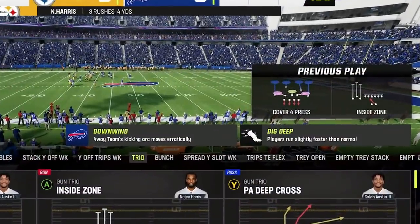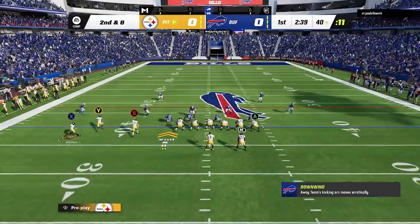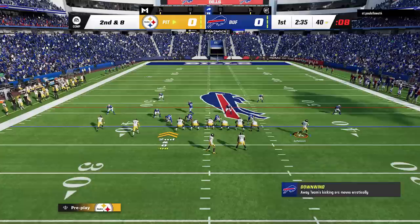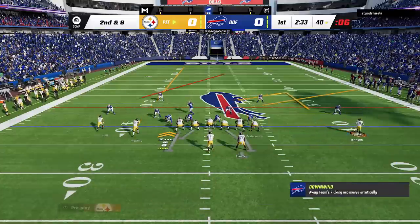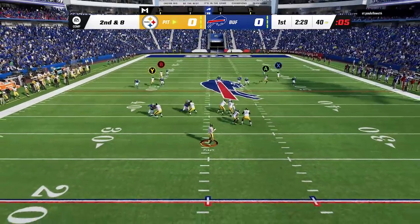On the first few plays I see that he is running cover 2 zone and cover 4, and this setup works against both. It looks like he is in cover 2 zone once again, which is a defense I've run into a lot online lately, so I switch over to the steal or dig, put the B route on a fade, and motion across the X route.